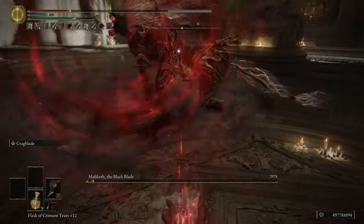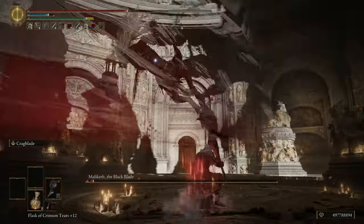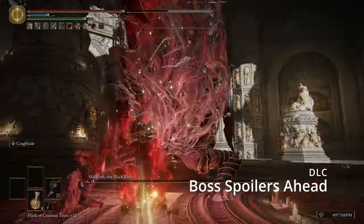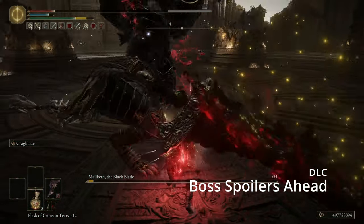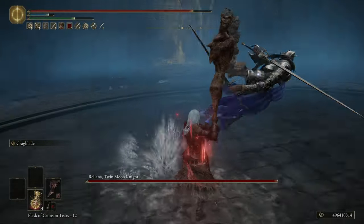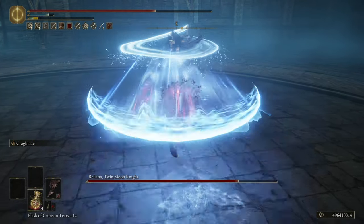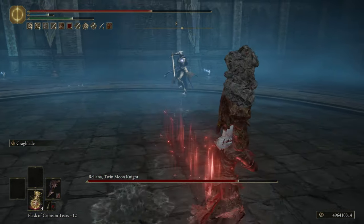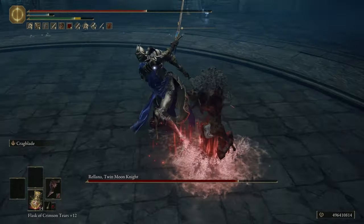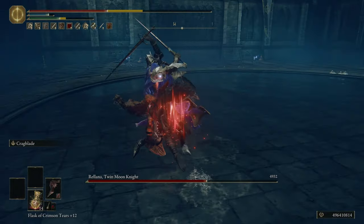Some of the new consumables in the DLC are very interesting. I'm using Sacred Bloody Flesh for this build — it boosts my arcane by 10 and boosts my damage by 7% across the board. With that +10 arcane we'll have 57 arcane total, moving bleed up to 214, and we'd be doing 430 bleed a hit when we get a bleed proc.